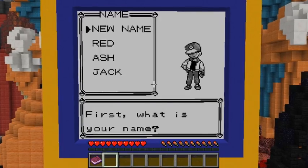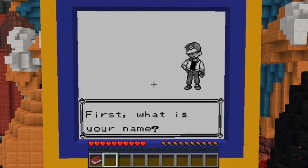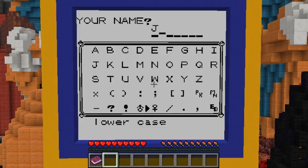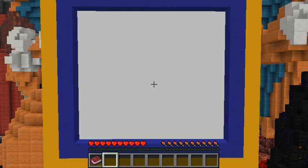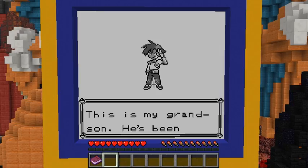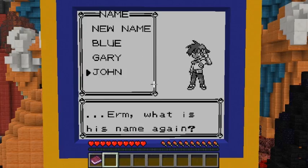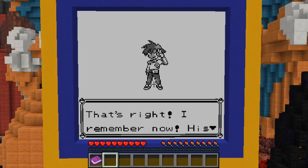I'm going to give myself a name. I was going to call myself J50 but they didn't have numbers, so I'll call myself JN. 'My name is JN. This is my grandson — he's been your rival since you were babies. What was his name again?' Well, we're going to go classic and call him Gary. 'That's right, I remember now, his name is Gary.'